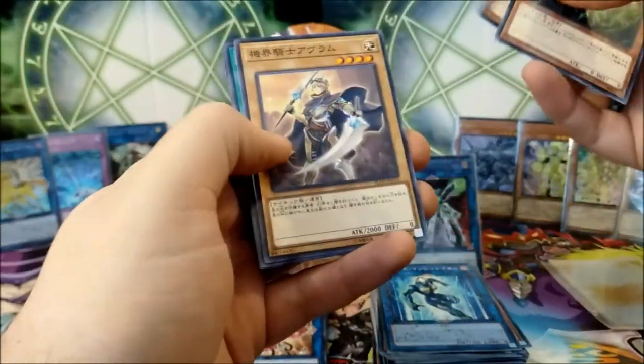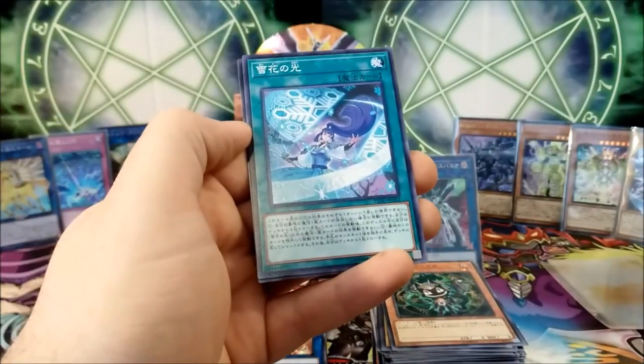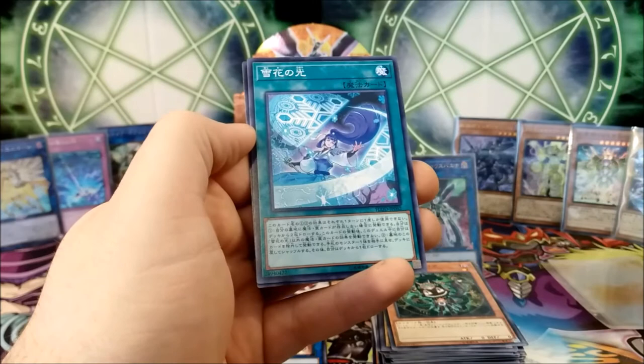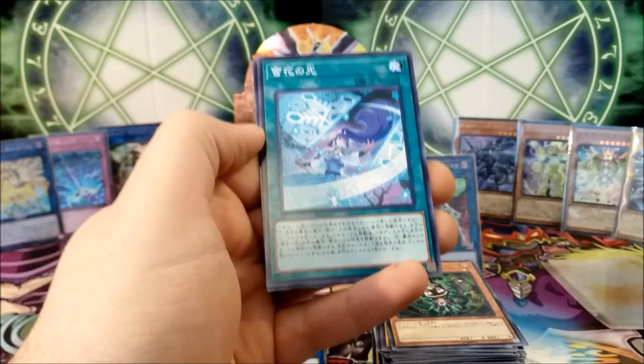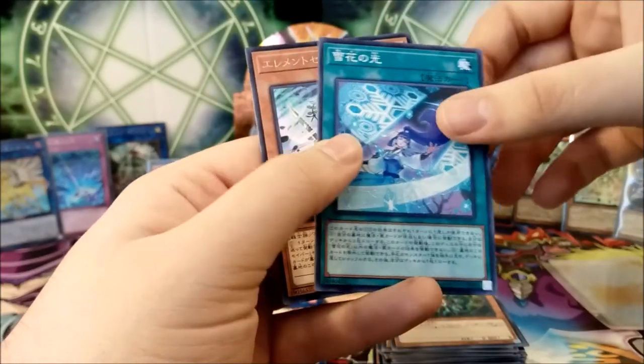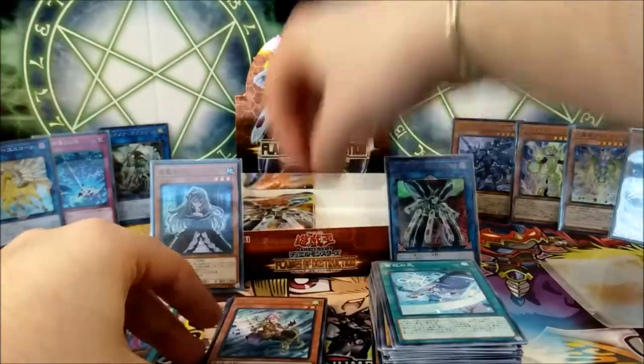We have another one of those Mech Knights. We have the new Danko Seca card — Light of Seca, number 62. This allows you to draw but you can't do something in exchange. And we have another one of those Element Saber win cards.